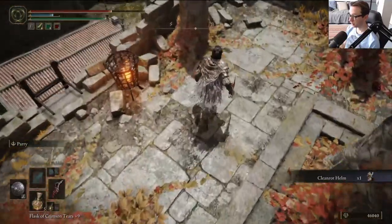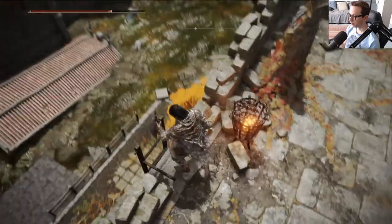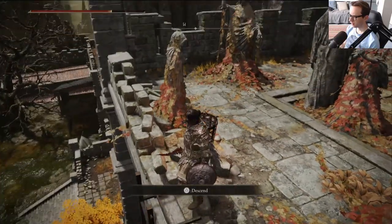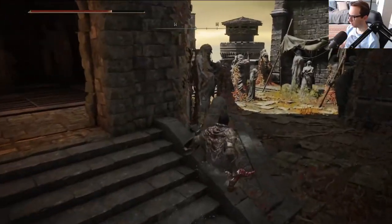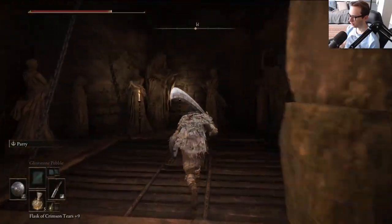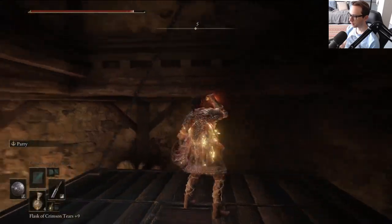Clean Roth Helm — that is actually a pretty cool looking thing. This is actually taking us back almost to the bonfire, so it's most likely a shortcut.